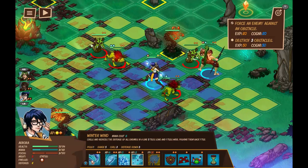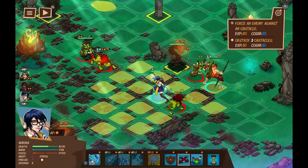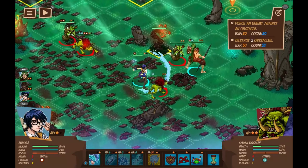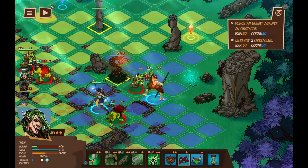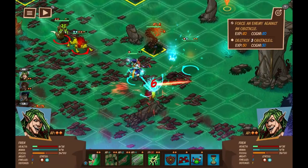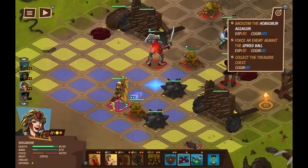Each character has two action points, because this uses an action point system. These can be used to use various skills, move, defend, use items, etc. Each skill along the bottom shows how much AP is needed to use it, so sometimes some things require using both points. You don't actually get a choice in this matter — if it says two AP and you've already done an action, you can't say you only want to use one. It just does both, so make sure you're paying attention when you select something.